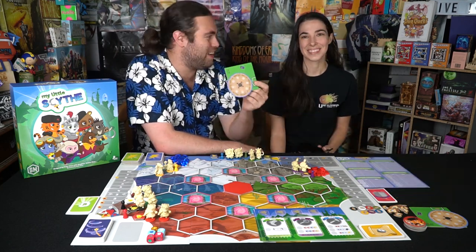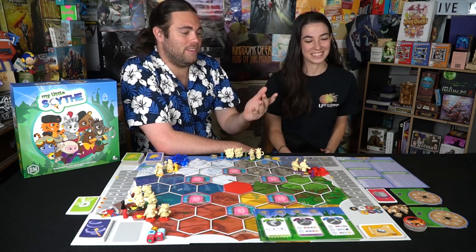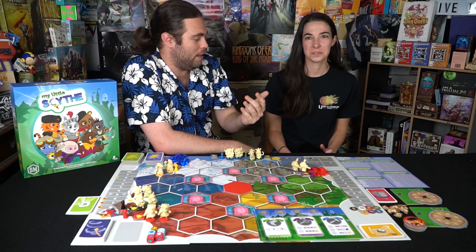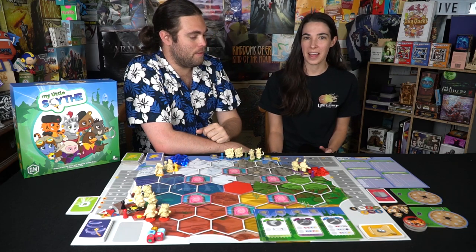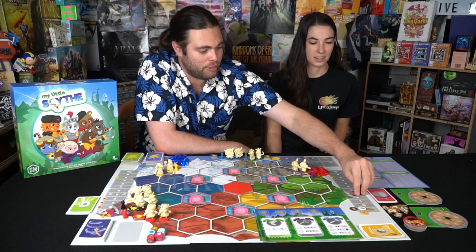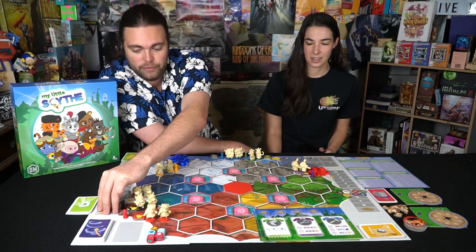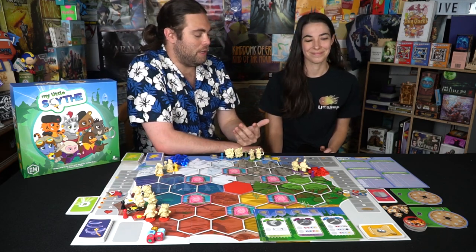There are also some pies over here that you'll use for pie fights. You basically hide the number you're going to use, and you can also use pies secretly. You can use magic spells to add to your pie total. This board tracks how many pie battles you've been in. Everybody starts at three, and over here is a friendship tracker which also starts at a set position.